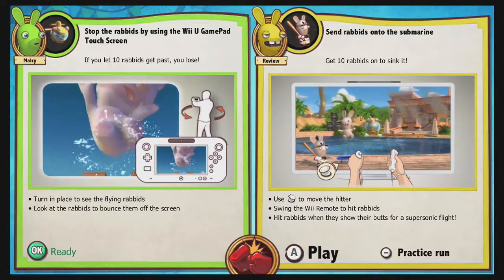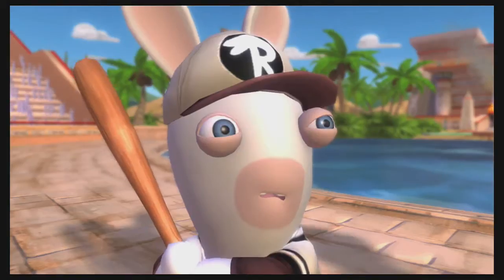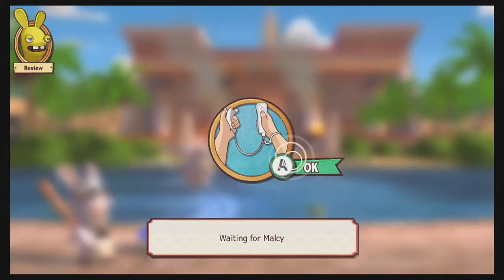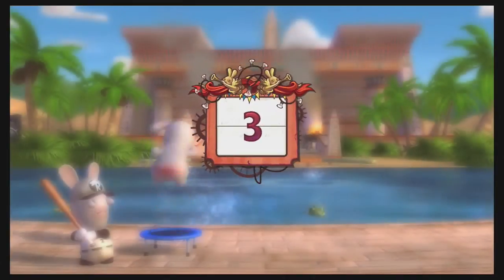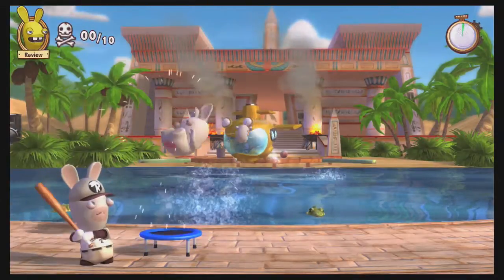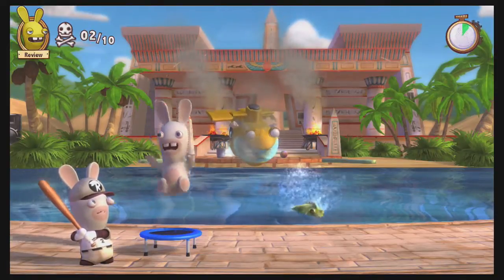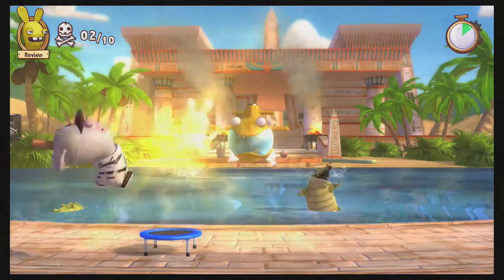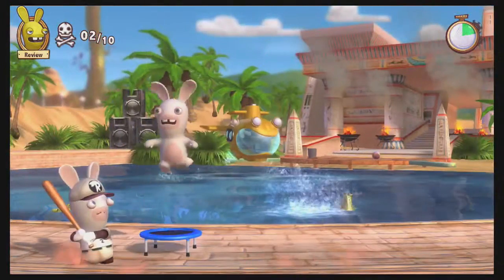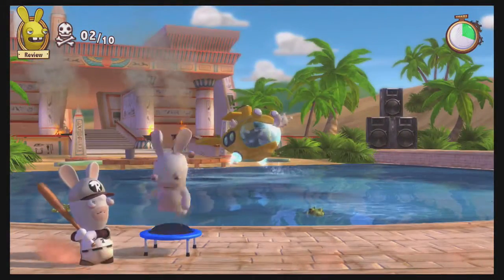Here's another example of a minigame. This one shows a bit of the silliness and maybe toilet-type humor. In this particular game, I'm trying to hit as many rabbits onto his little submarine as I can. He defends by being able to see them on the Wii U gamepad — he's actually turning the gamepad to see incoming rabbits. If he sees them in time, they don't hit; I try to jump back and forth between stations to confuse him so I can whack him with these rabbits.